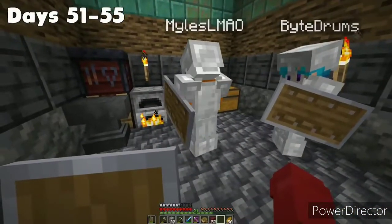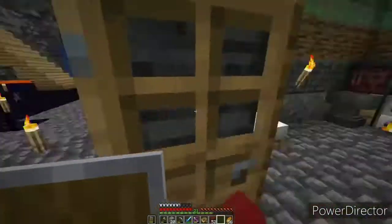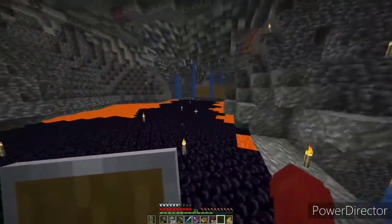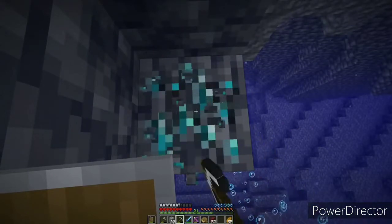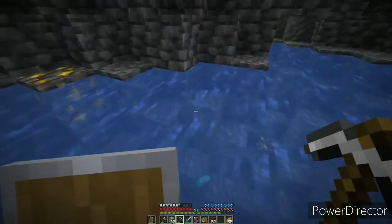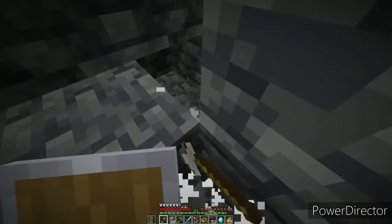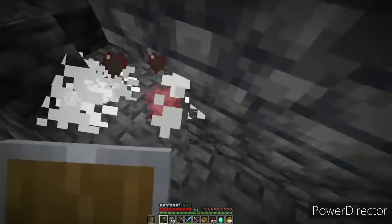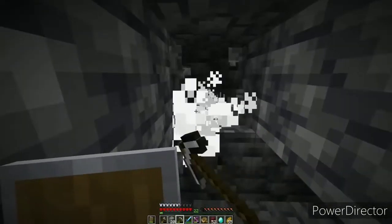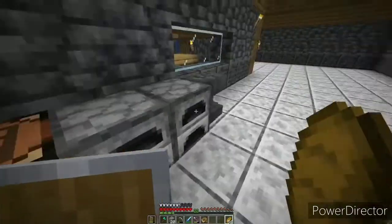Days 51 to 55: back at base, Bite was already cooking the netherite he got and wanted to share some with us. That meant we also needed diamonds — I actually spotted one piece of diamond sitting in the water that I'd somehow missed. We were already close to diamond level so we headed straight for it. While mining I got jumped by silverfish coming out of the walls, which made no sense since the stronghold wasn't nearby. After getting everything I made myself a diamond chest plate, diamond pants, and an axe, leaving seven diamonds for later.